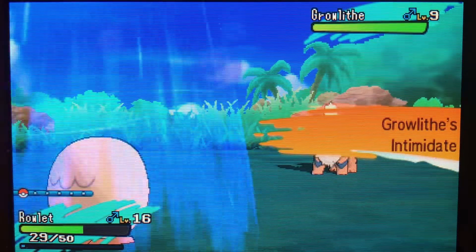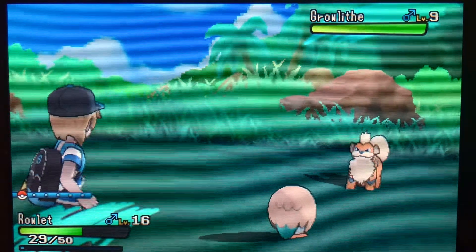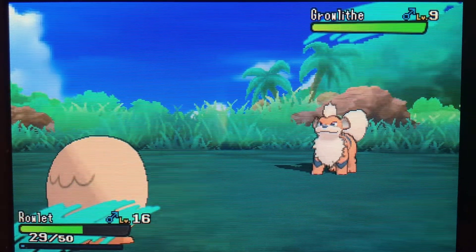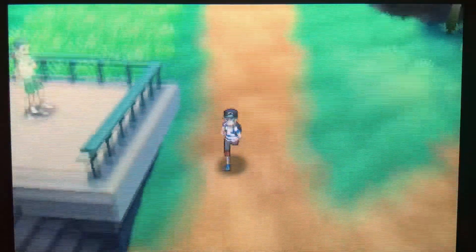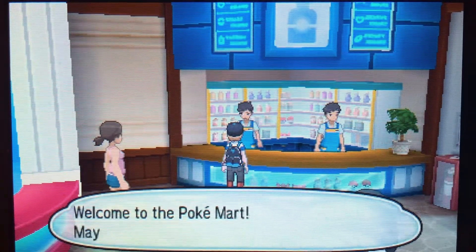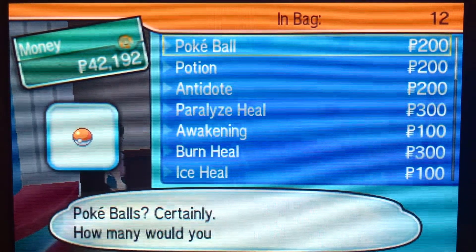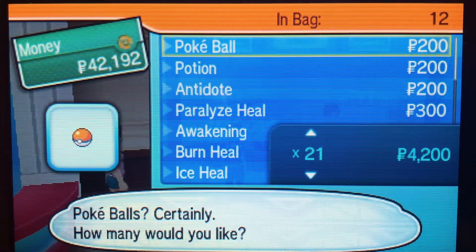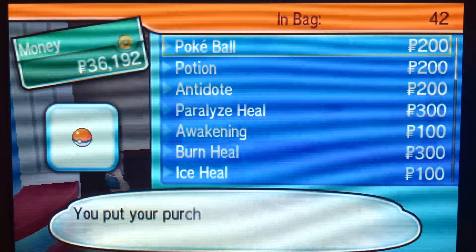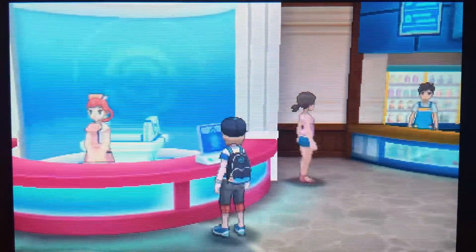A Growlithe — well there you go, that's actually something I'm gonna add to my team! However, I'm gonna run away from this one, go back to the PC, and grab some more Pokeballs. I'm also gonna grab the nature that I want for my Growlithe. I had no idea you could actually catch a Growlithe so early in the game. I think Arcanine is a fantastic Pokemon all around, so I'm gonna go ahead and buy probably about 30 Pokeballs.